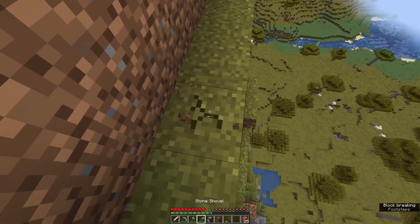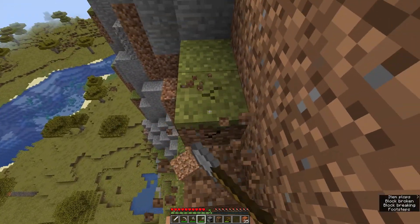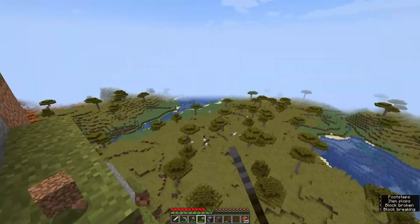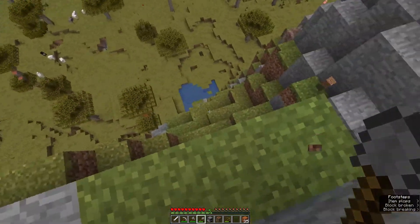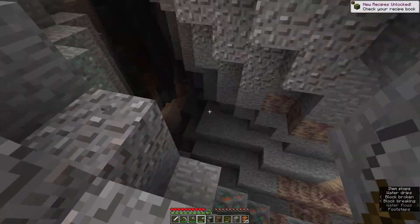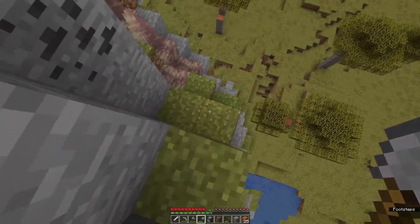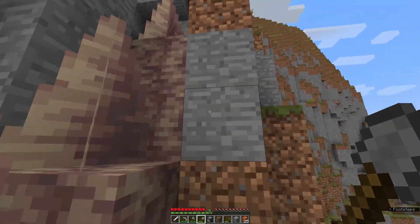I'm going to go ahead and make my way down this mountain here because I see some sheep and I'll definitely need some wool to make a bed, because I don't feel like spending the night in a little hole waiting for daylight. I'm pretty sure I'm going to venture over that way. I don't want to venture too far off from the mesa biome because I do want to explore a little bit of that, but I figured I wouldn't take my chances because those things are full of creepers. There's a bunch of these dripstone formations hanging out from outside the cave — that's pretty interesting. I haven't seen that before.